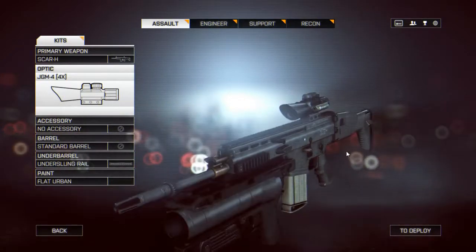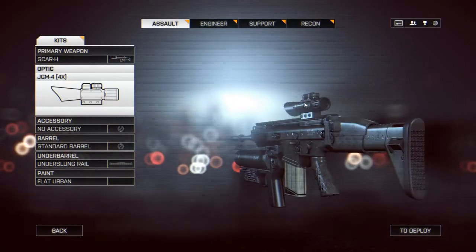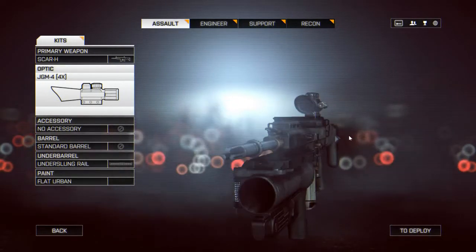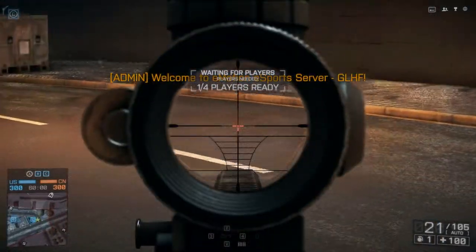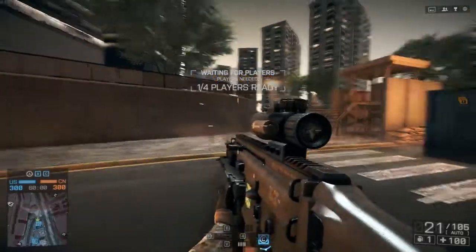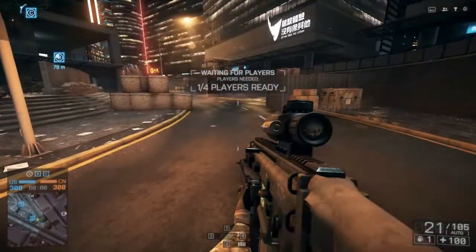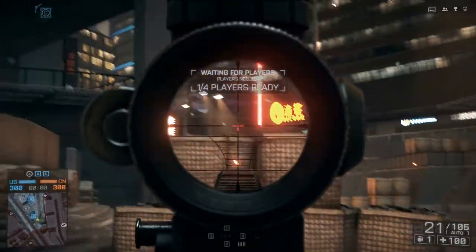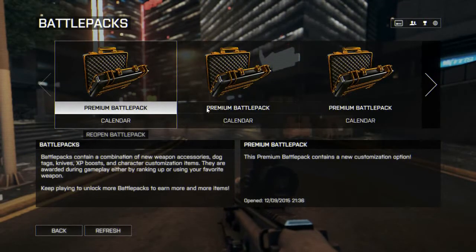Let's just take a quick look at the SCAR-H with the ACOG. Hmm, that's interesting - wait, does it have a laser on it? It looks like it, unless... that kind of looks like a laser. Let's jump in and just see. No, I am wrong - it is just a plain old scope. I guess it must be a battery pack for the actual lit sight.